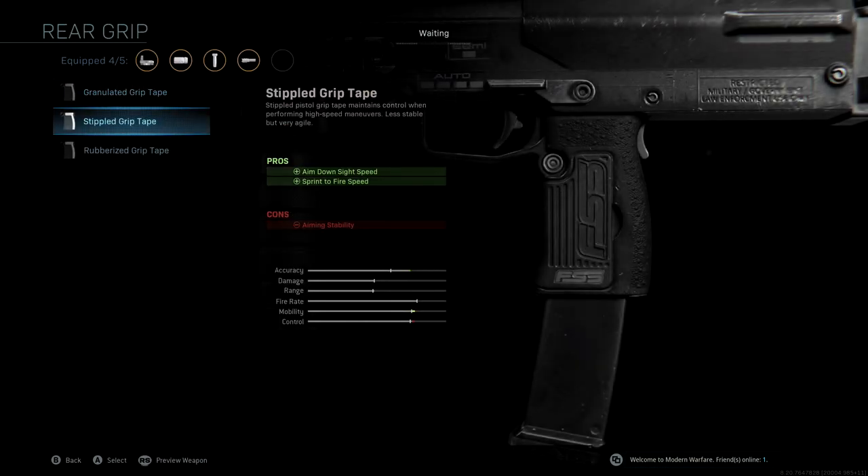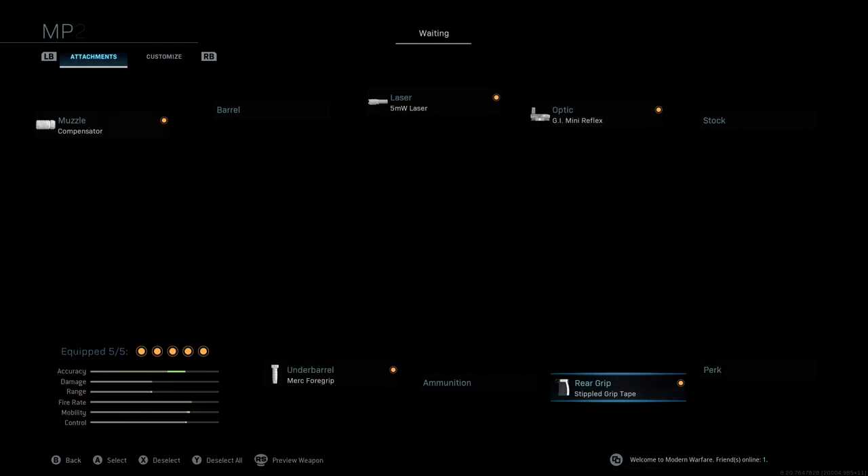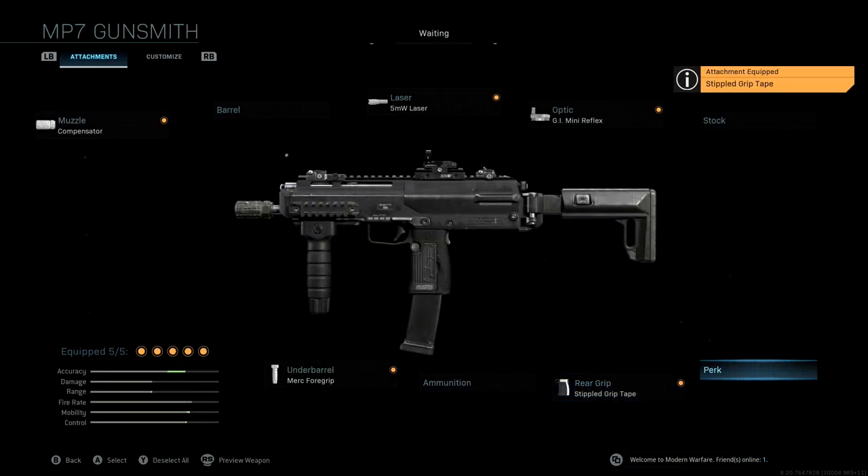Last but not least, the rear grip we're using is Stippled Grip Tape. With this we're getting sprint-to-fire speed as well as more ADS speed to help make up for a few of the other attachments. Overall this is still a pretty aggressive class setup that you'll be able to do well with not only at close range but medium to long range as well.